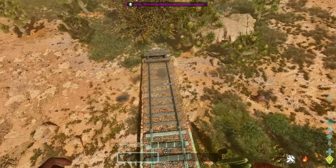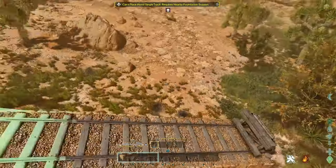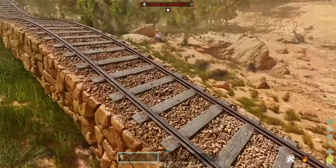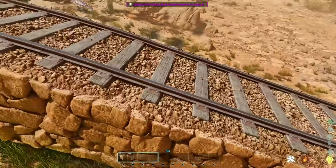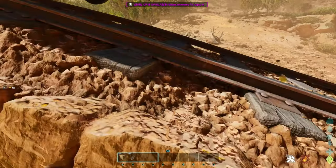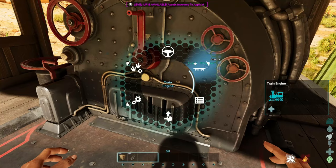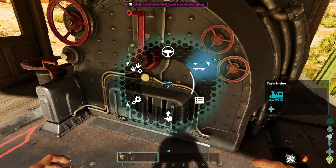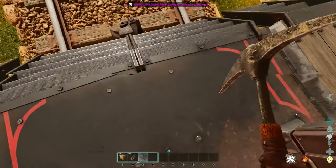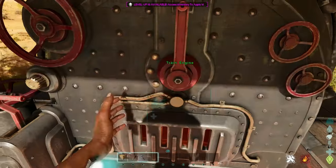Eventually I managed to get a straight and flat enough route to place the train, and it got more interesting seeing how it actually worked. You basically aim and press interact on the tracks to place the train, then do the same with the carriages. The trains need charcoal to power them. You can add up to five platforms to make a long train. To go forward and backwards you use the arrow keys or WASD — on controller it's the left stick.